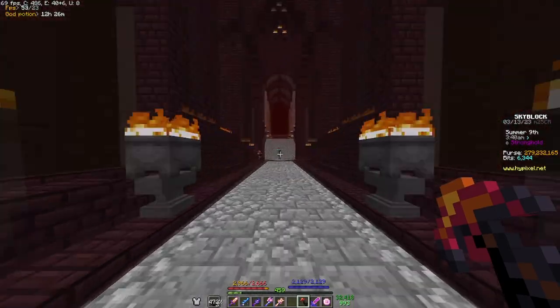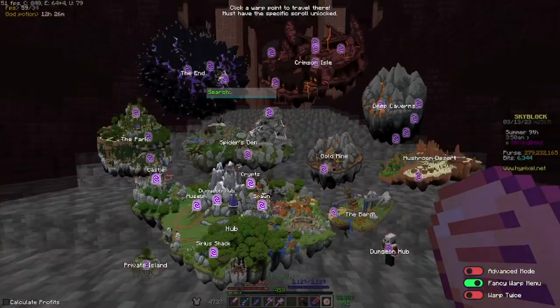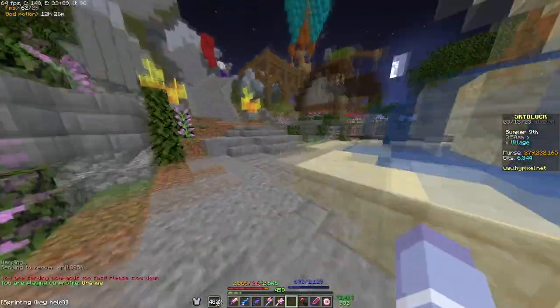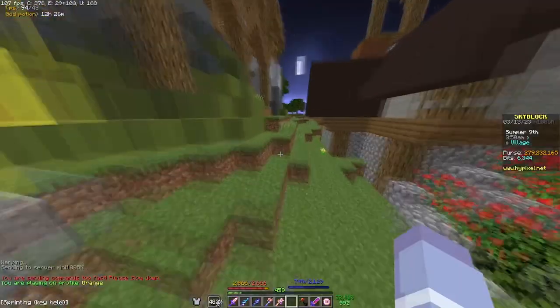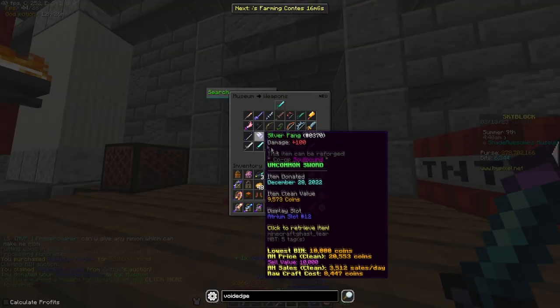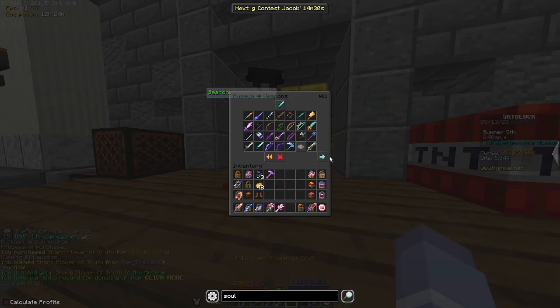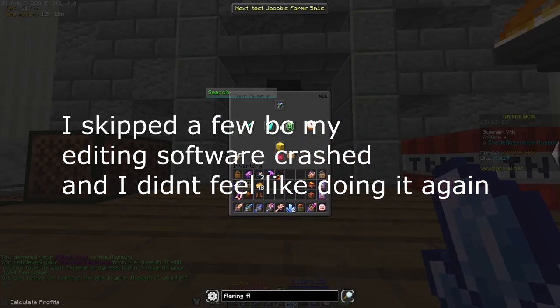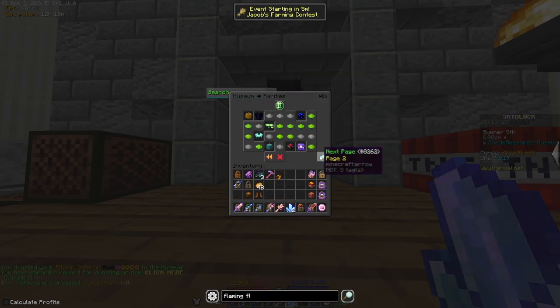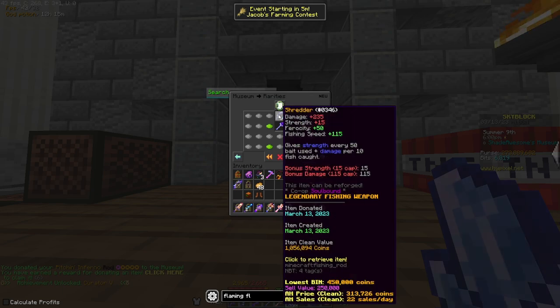The next one is a pretty big one — it's a tiered achievement but I'm on the last tier. I need to donate 15 more items to my museum to max it out. I can put my inferno rod in here — that should give me enough. There we go, boom! Curator V, and that also bumps me up to Skyblock level 209.